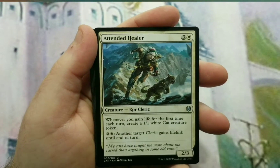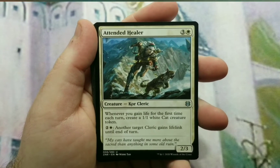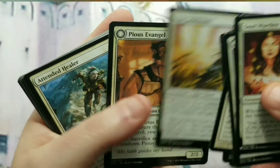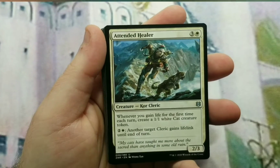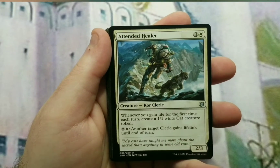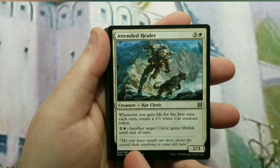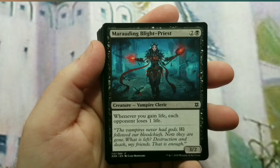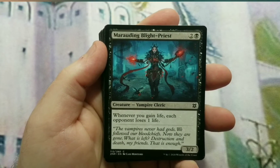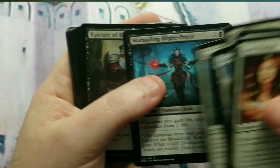We have all that life coming in — what are we going to do with it? Attended Healer: whenever you gain life for the first time each turn, you create a 1/1 white cat creature token. And then you can pay three to have another Cleric gain lifelink on end of turn. Just about every single one of these is a Cleric. Marauding Blight-Priest is one of the better cards in this deck: whenever you gain life, each opponent loses a life. It's per instance of life gain, not per each life you gain. Epicure of Blood is the same thing but a heavier cost and bigger creature — a 4/4.